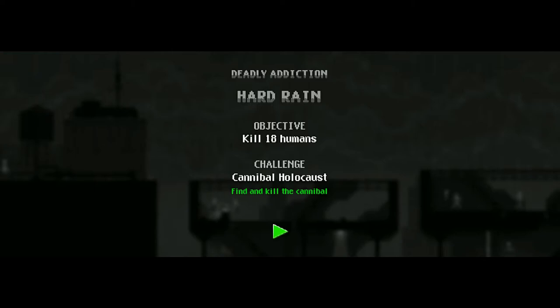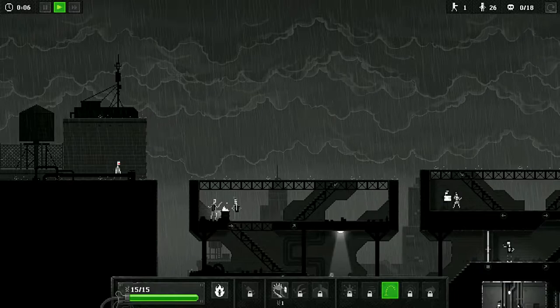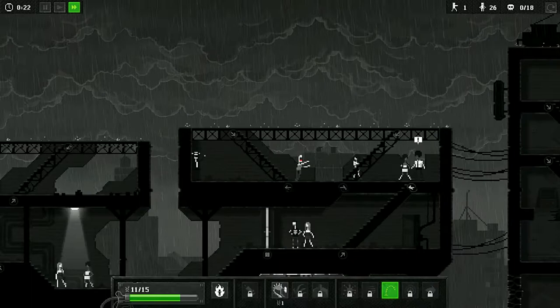HitNabJetGuru here with another Zombie Knight Terror Challenge Guide, this one for Cannibal Holocaust. Find and kill the cannibal in the level Hard Rain. There's already a guide for this up, but it has been altered by the developers, so you have to do something different a little later in the level. So I've made a new video to help people get through it. It's still 100% easily beatable — it's not a super difficult level, but it is more finicky now than it used to be. So just follow these steps and you'll be fine.